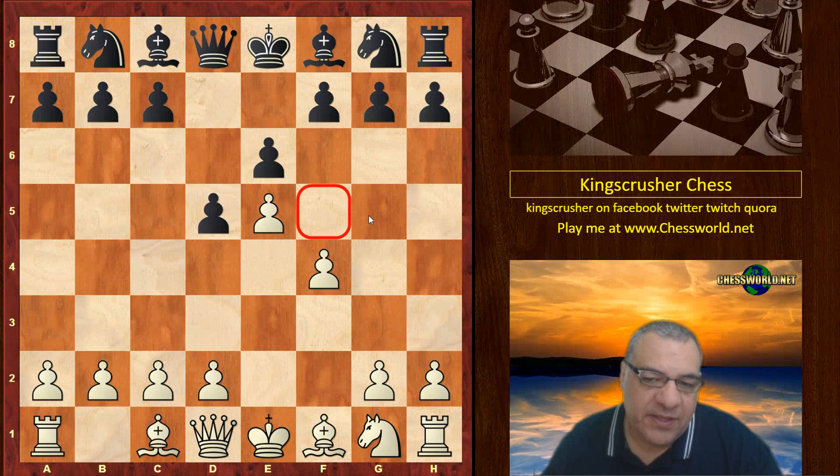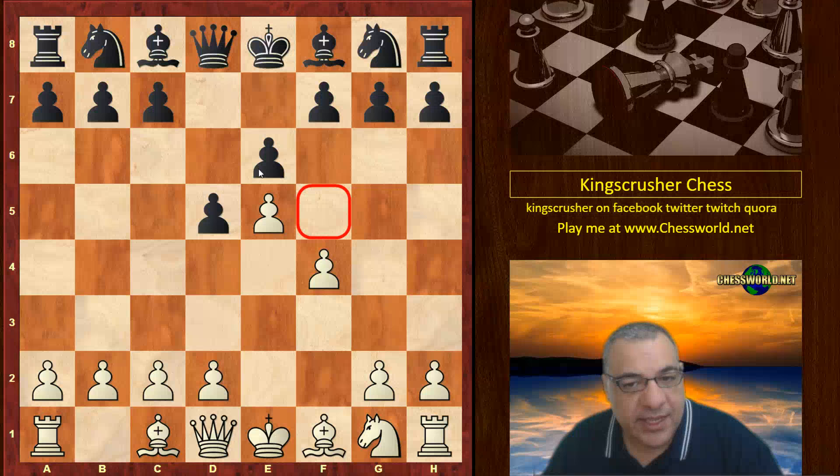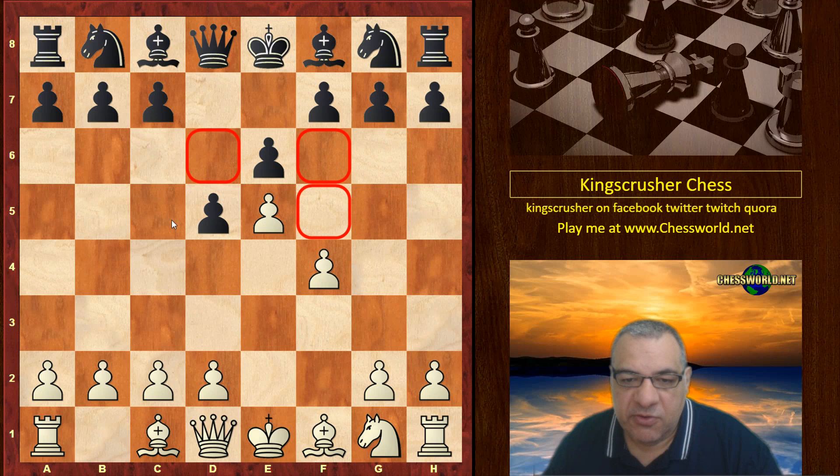So what would be the advantage for white in this kind of position? Well, logically the dark squares are potentially quite good for white. If you look at these pawns, they're all already eyeing dark squares, and we'll see this strategy of trying to take over the dark squares throughout this game.